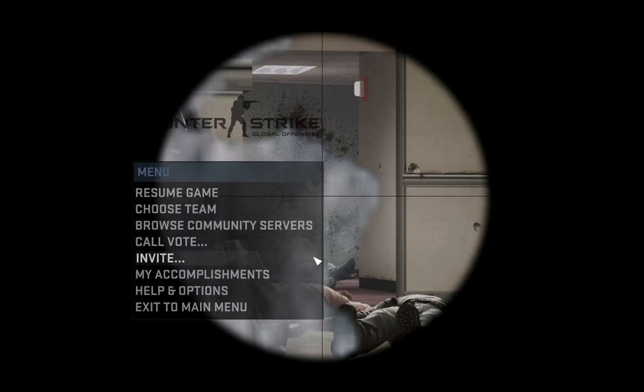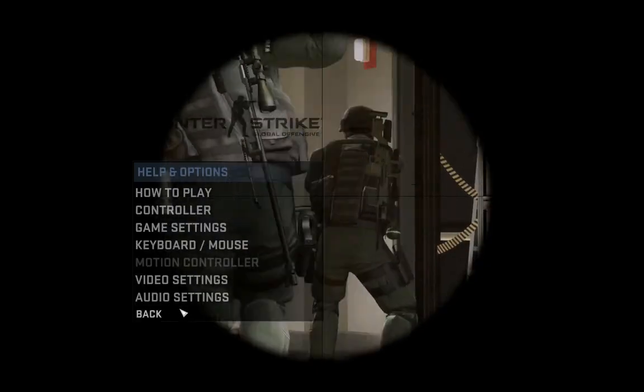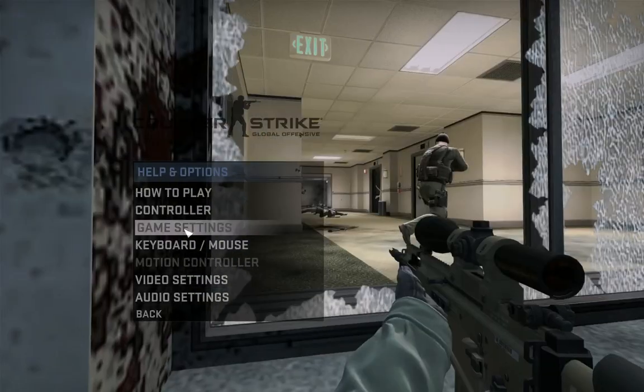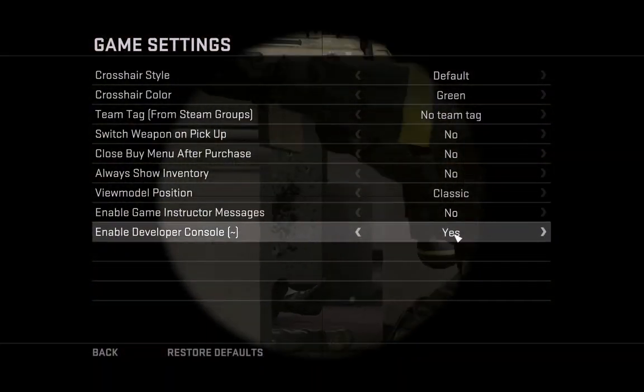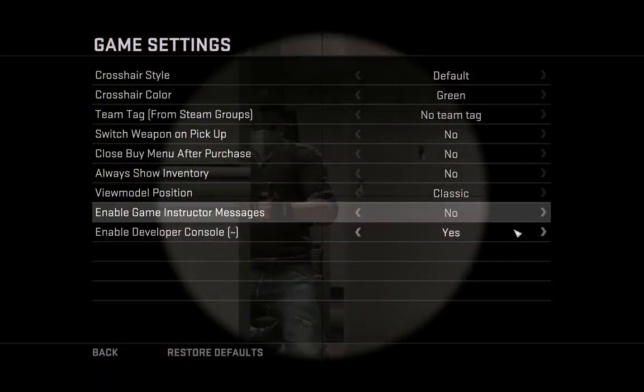First thing you need to do is have your developer console enabled. Go into your options, go to game settings, and right here at the bottom enable developer console. Make sure that says yes, and just click the arrow to do that.